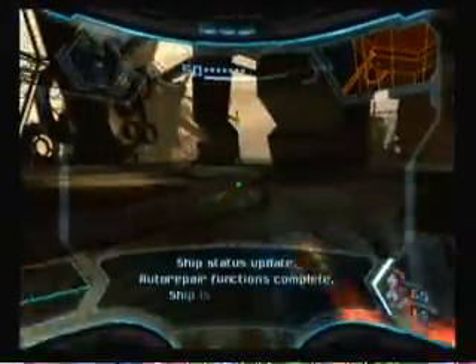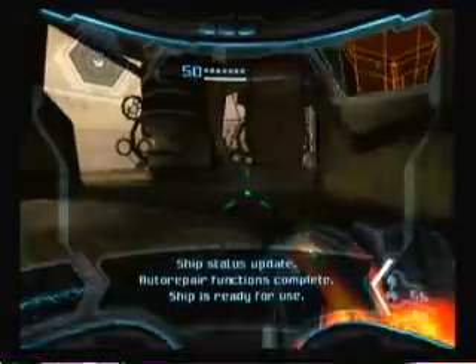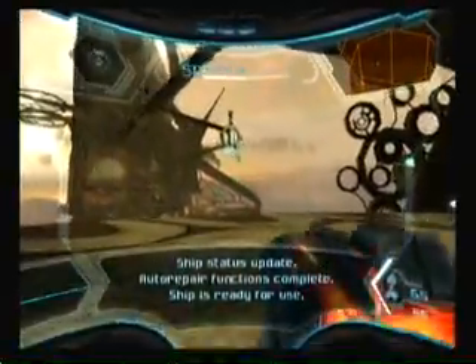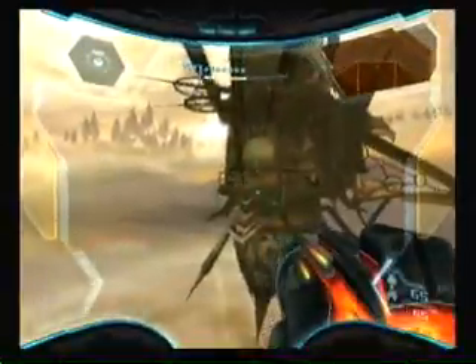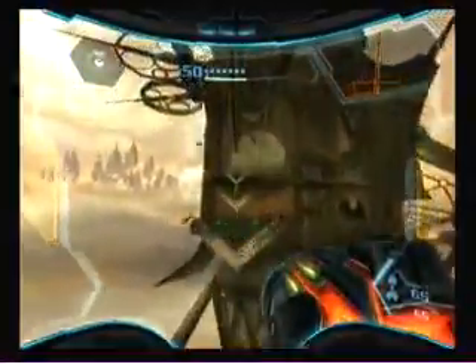Ship status update: auto repair functions complete. Ship is ready for use. Now we can use our ship again, which is really good, because we're gonna have to leave the planet.